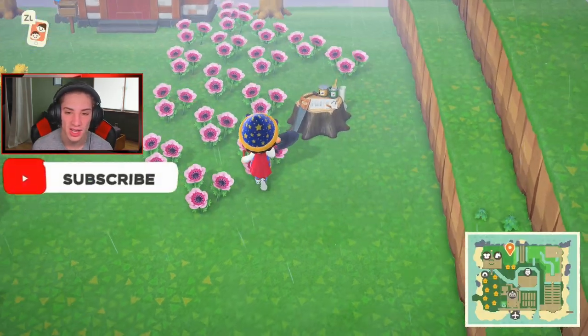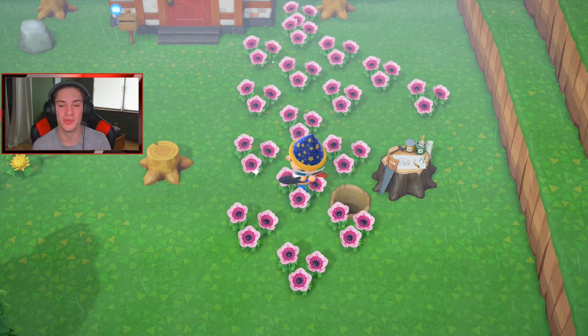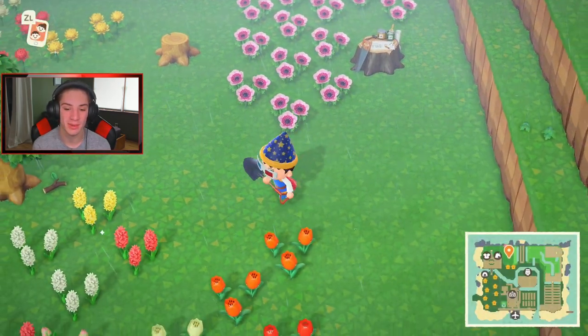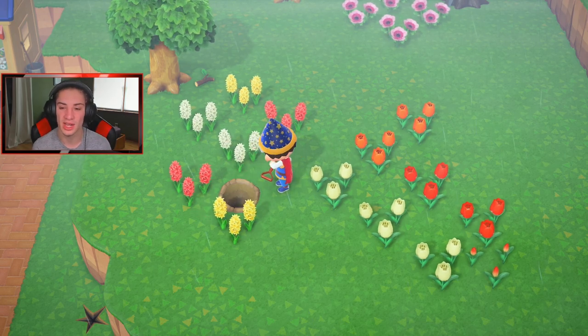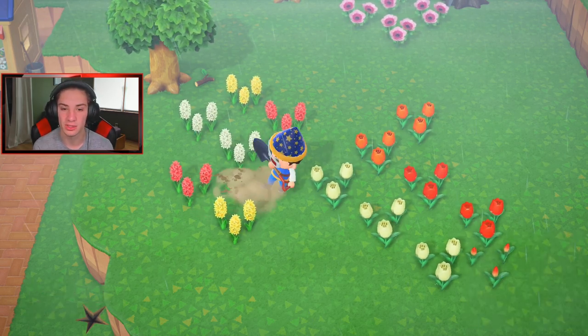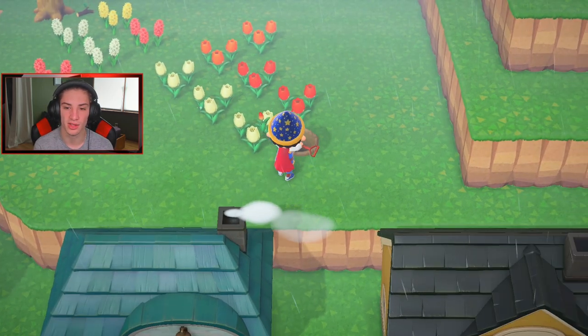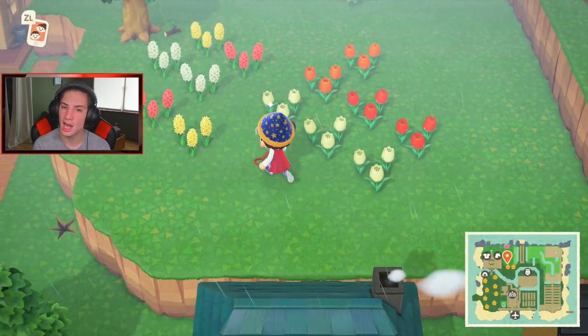It is raining on my island right now and the best part about that is I do not have to water my flowers at all - they're all gonna get watered by themselves, it's gonna be wonderful. We just got a purple windflower, which is actually one of the rare windflowers, so we're gonna get that and put it in our garden. And this is another red tulip but I'm gonna sell this - I'll dig it up so more can spawn.